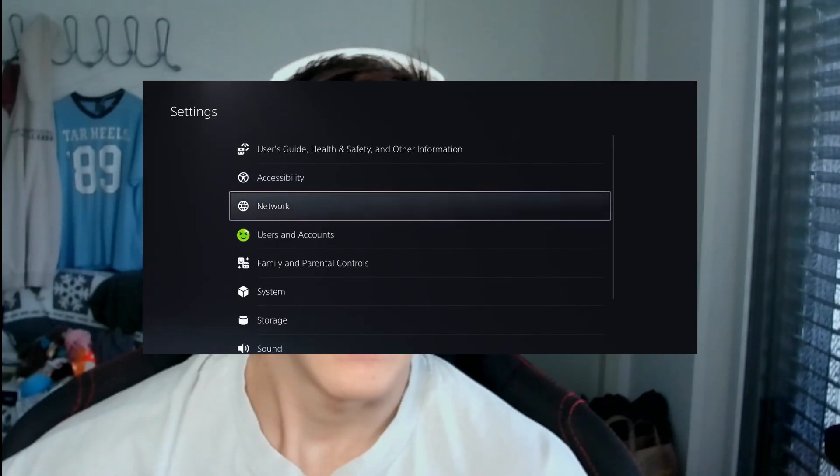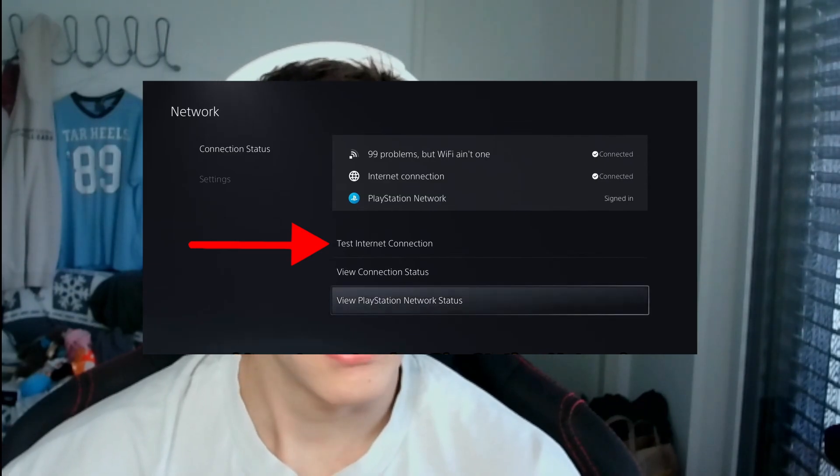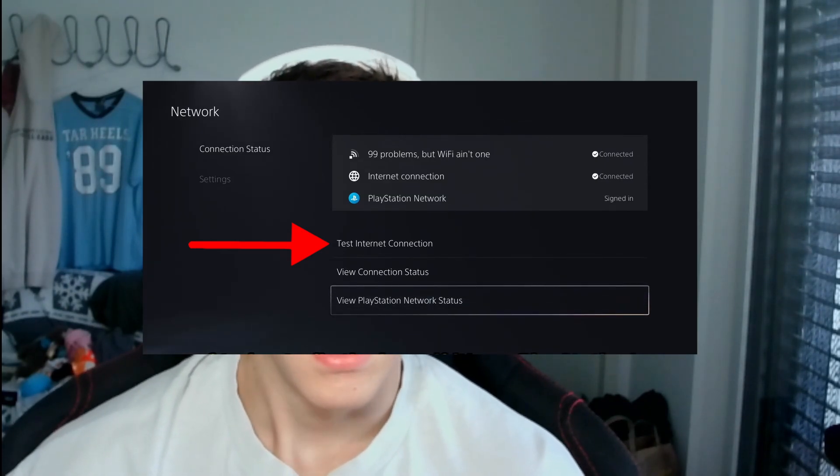You can also run a test on the PS5 to check if your network is working or if the speed is just really slow. To do that, head to PlayStation settings, go to Network, and then go to Connection Status. Right here you can select Test Internet Connection, wait a few seconds, and then you'll see if there are any connectivity issues or if the internet is slow or something else is not working correctly.